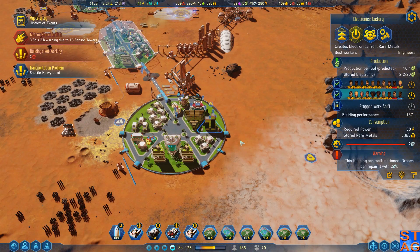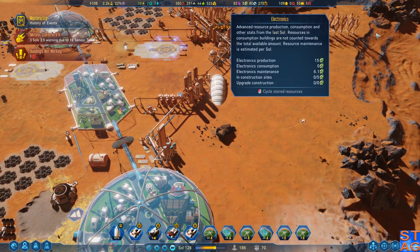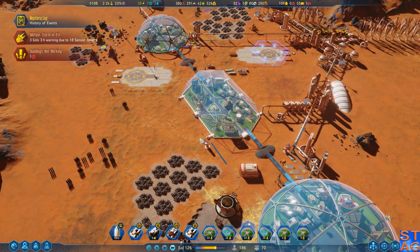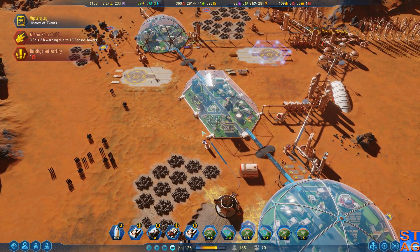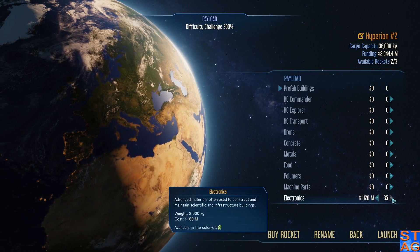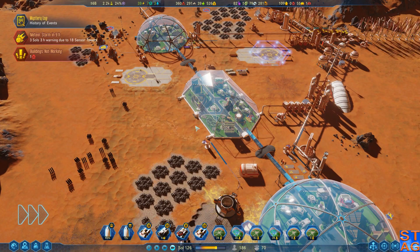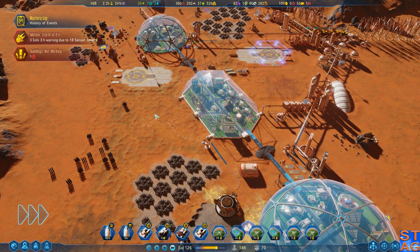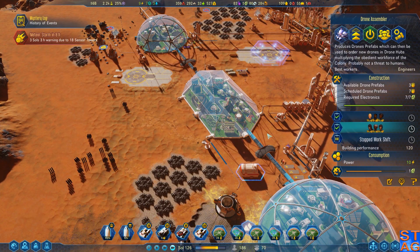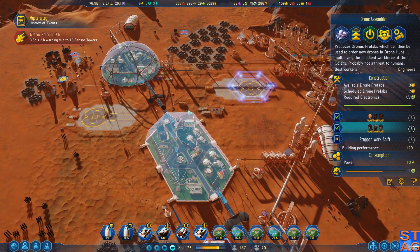This electronics factory has malfunctioned. The number of electronics we have on site has just plummeted. 10 billion? Yeah, let's do it — only cost 4 billion to fill it up. Funding received and we just get it right back.